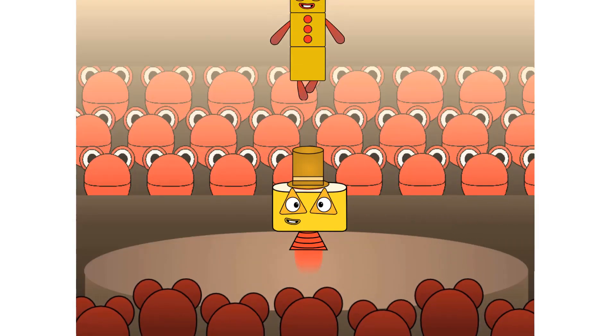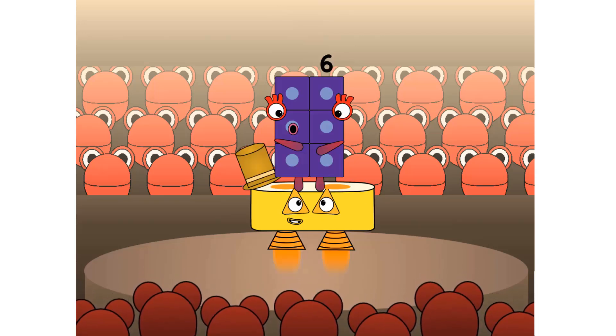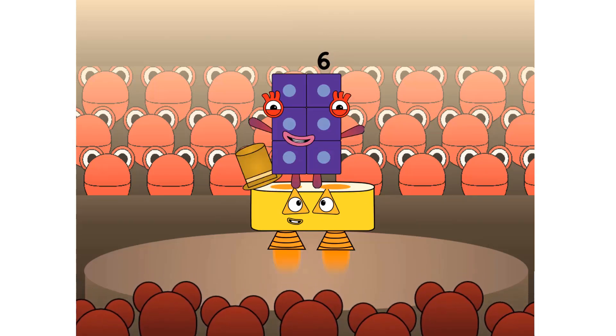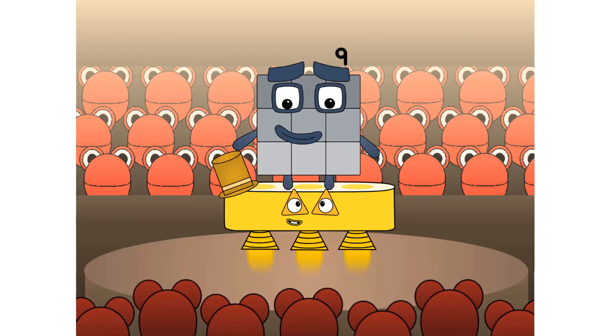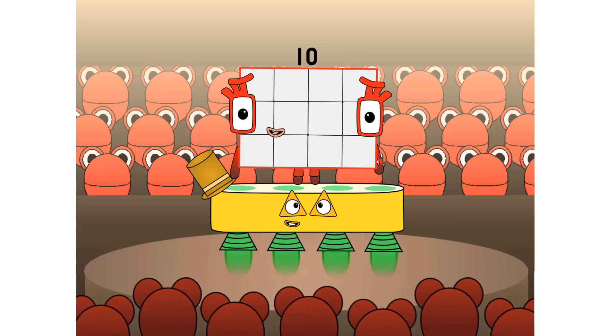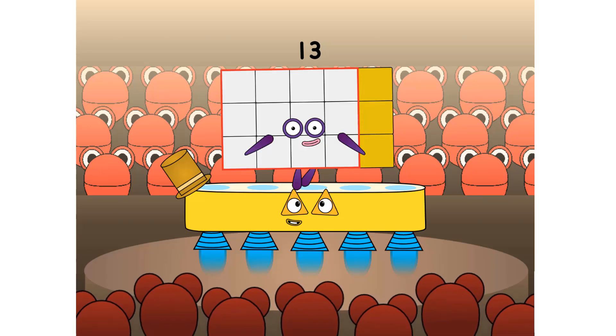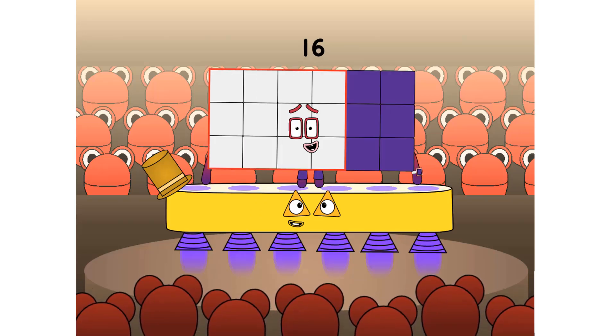3 fours are 12. We know how to tell it straight. 4 fours are 16. 5 fours are 20. 6 fours are 24. 7 fours are 28. 8 fours are 32. 9 fours are 36. And when all the fours are in the mix, 10 fours are 40.